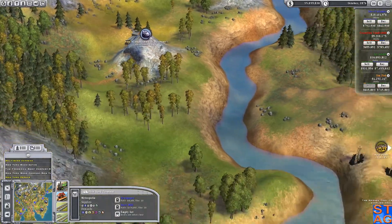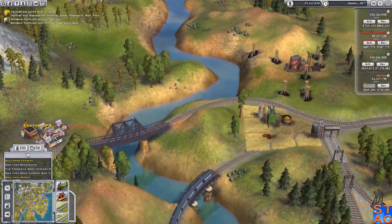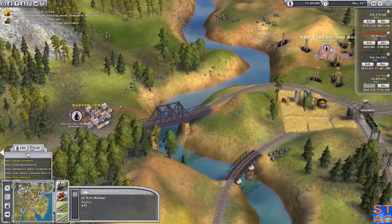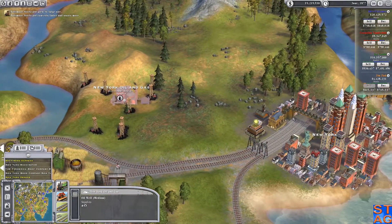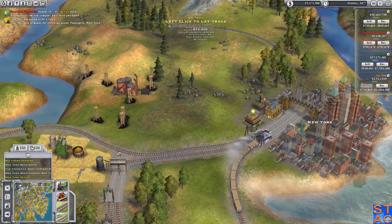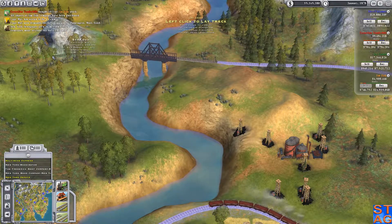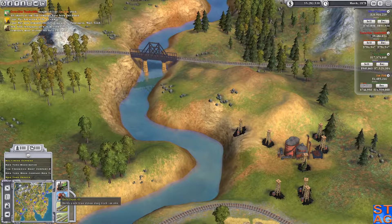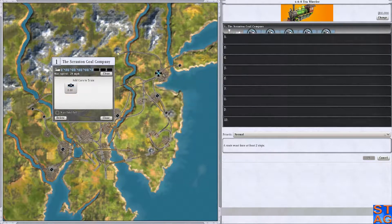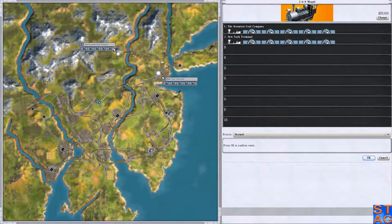There is coal way up here in Scranton. I could run a track out to that, but it would also impede this Easton objective. I can make this work — I'm gonna loop it around this way. I'm gonna try to do it without building any structures. Select a train, just go here, and I'll do five. I will change it up so it's a mogul, not a ten-wheeler. Get the right train for this mission.